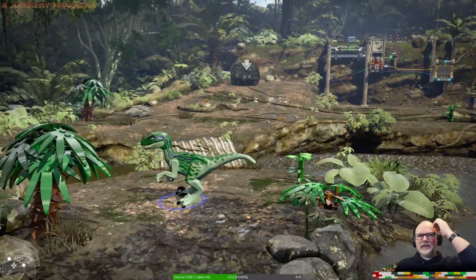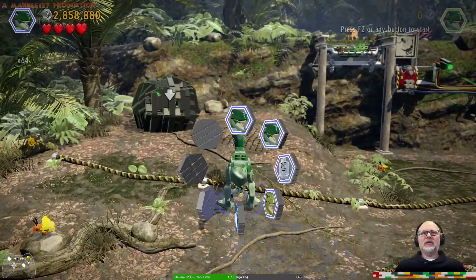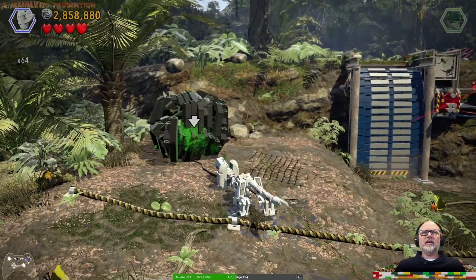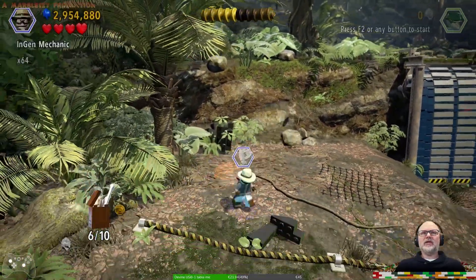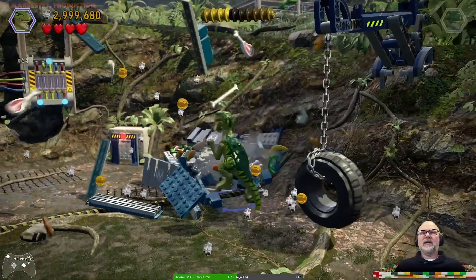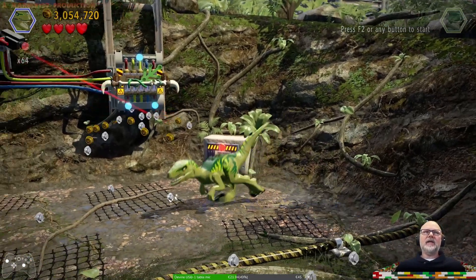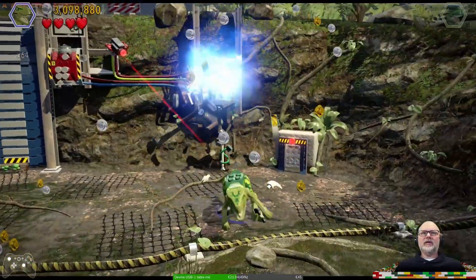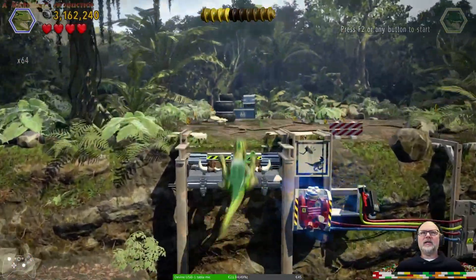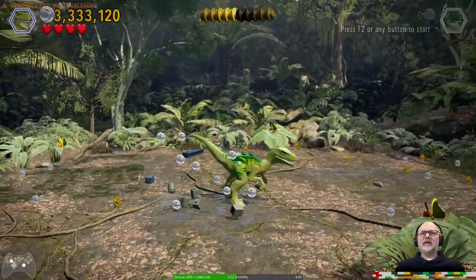Let's go get the pig. We also need to be a Dilophosaurus — like this one — because that gives me another canister. Another raptor target that blows up the electricity, and reveals another raptor target to get me up here. Looks like I've done this before.